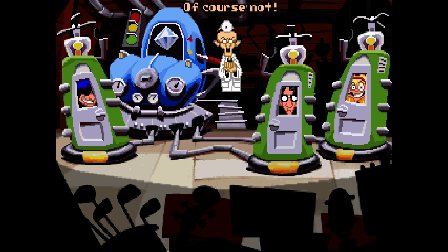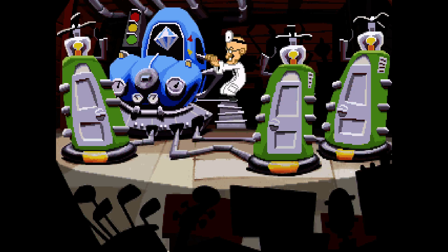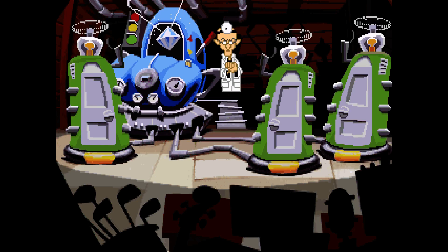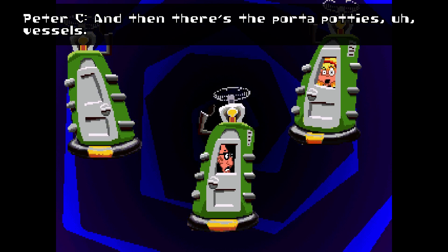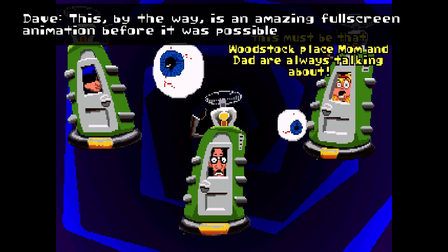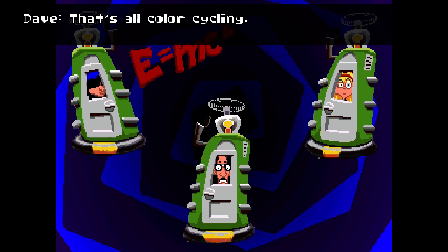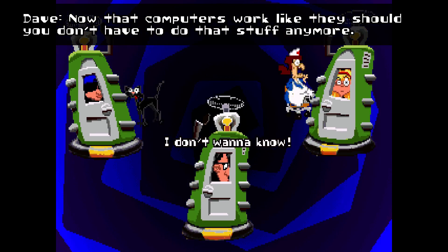These old graphics — they really look bad. They didn't look good when they first came out, to be honest, but they were the best you could get back then. And then there are the port-a-potty vessels — the Chrono-johns. This is an amazing full-screen animation before it was possible to do full-screen — and it's not actually animated. The background is all color-cycling. Color-cycling — a lost art. Now that computers work like they should, you don't have to do that stuff anymore. If you look at Mark Ferrari's website — he was a master of color-cycling, doing it at higher and higher resolutions.